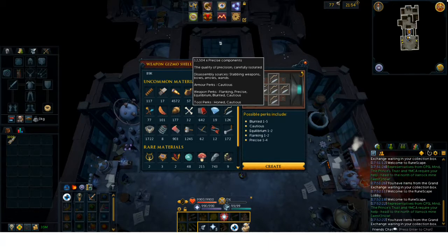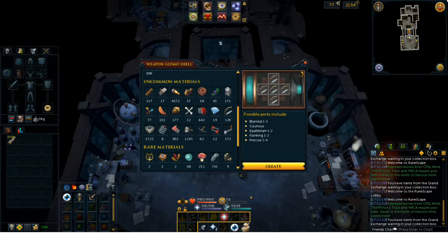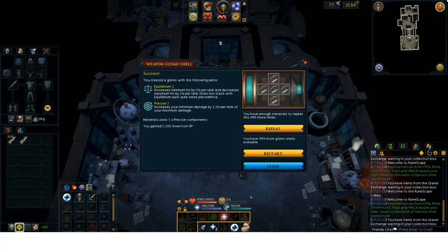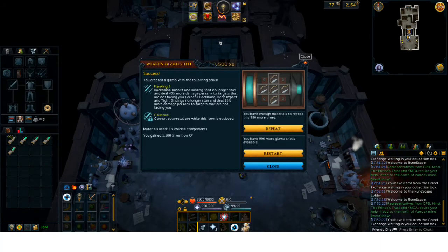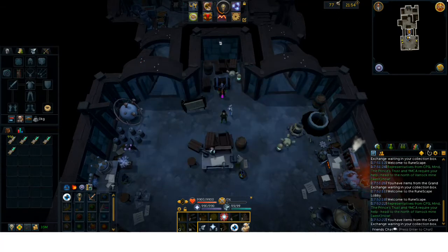I'm going to be doing these at least until I get 3 Precise 4 Equilibrium 2 weapon gizmos. Basically I'm just going to be mass-producing them as quickly as I can, then repeat it over and over again. If I don't get anything I want, I am going to be disassembling all of these — this is actually known as the component lottery.